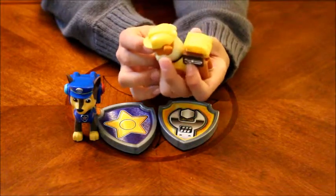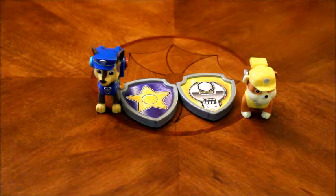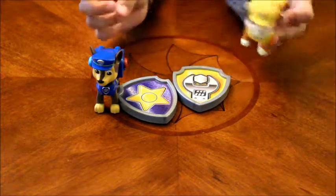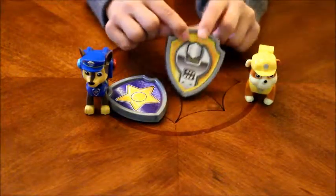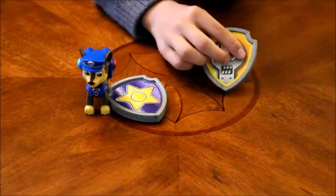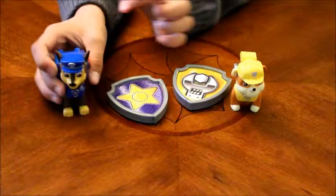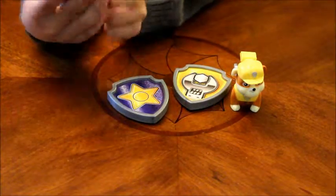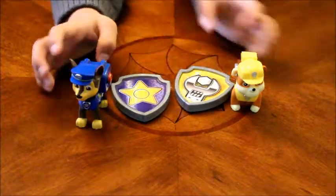What's it called again, Dad? Daddy told me what it is — this is a wrench. Rubble has a wrench on his badge here also, but you can't see very good. And Chase has a star also, but one thing about Chase is that his star is silver, not gold. It says badges. But I still like these two packs.